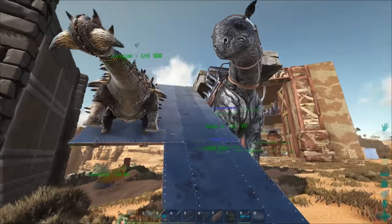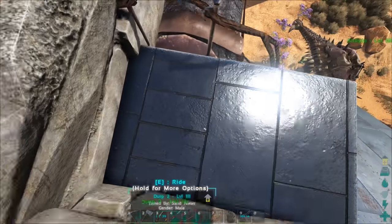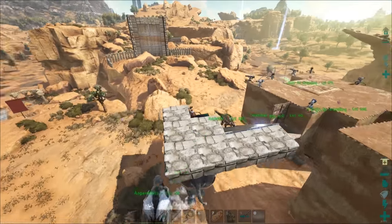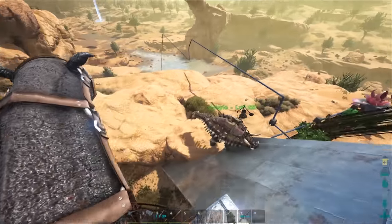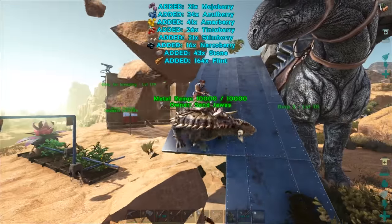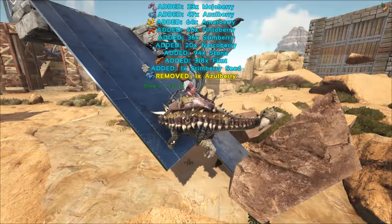It's a pretty simple concept and it's very effective. One person — the driver — is going to steer the Parasaurolophus. I recommend getting a lot of movement speed so you can just whip around quickly. The Ankylosaurus will walk up, and the other person will just stand on the ankylosaur down here and just smash and smash and smash, collecting metal continuously.